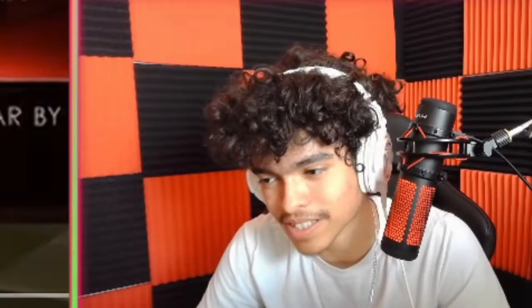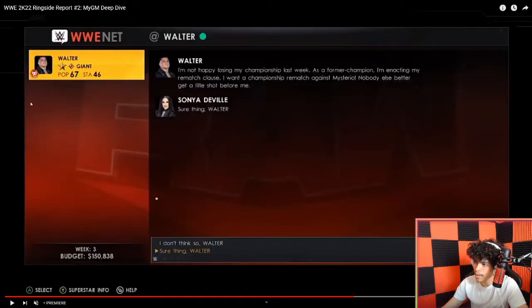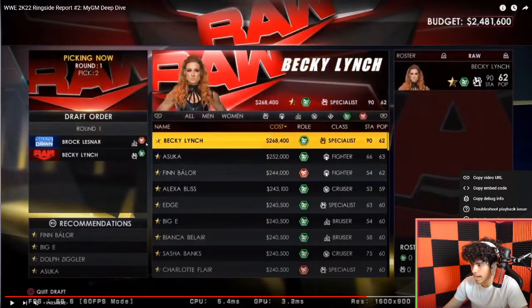It's very similar to NBA 2K's MyGM mode — you're going to promise superstars title matches or rematches. Like, a superstar might say 'I want to enact my rematch clause for the championship' and you can make that promise. So you can do promises — it's very similar to 2K's MyGM mode. Looking at the stats: Becky Lynch — popularity 62, stamina 90. Sasha Banks — popularity 63. Sasha is actually more popular than Becky? That's hard to believe.